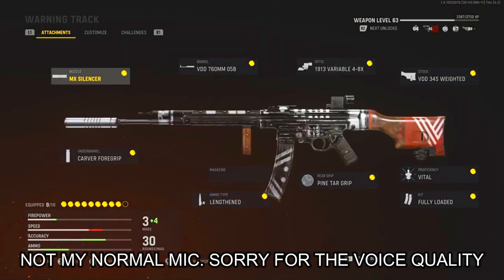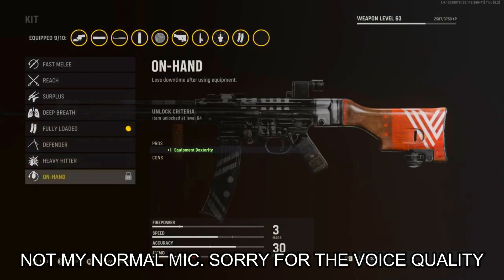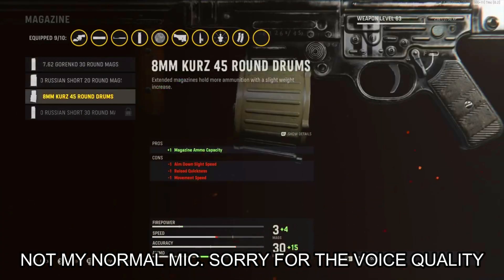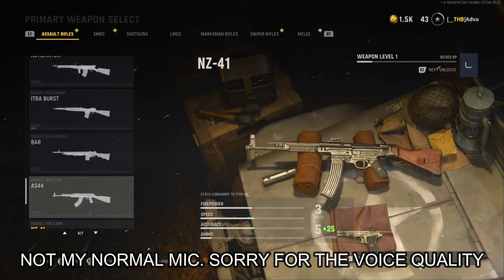If you look at the Gunsmith, it's already got a bunch of attachments attached to it — some things that some of y'all might not even have unlocked yet. I've got my STG to level 63 already, so of course I'm gonna have some things unlocked, and I have blueprints for the STG.